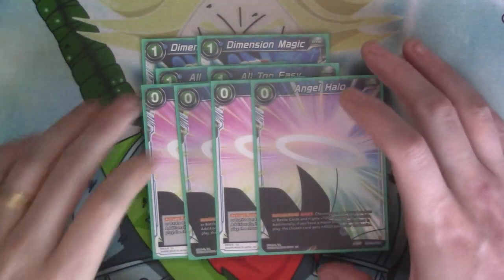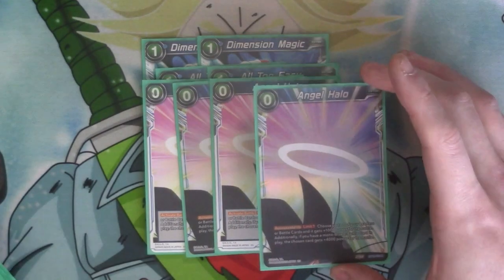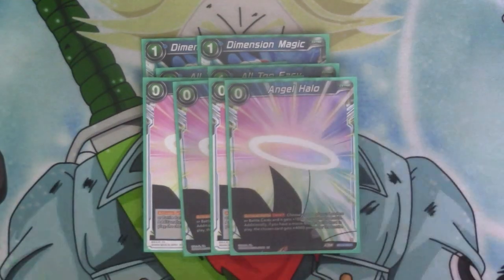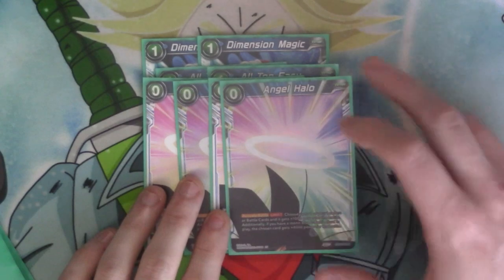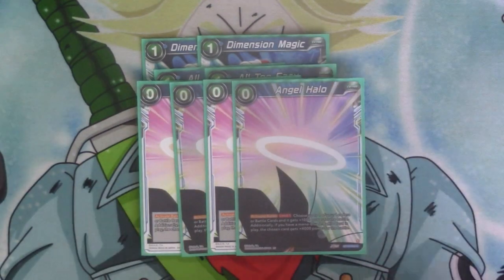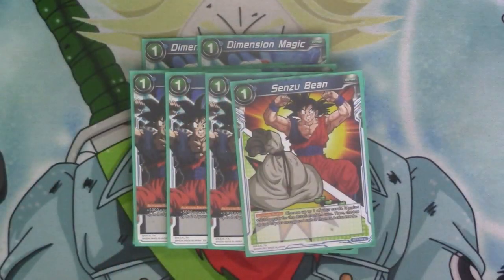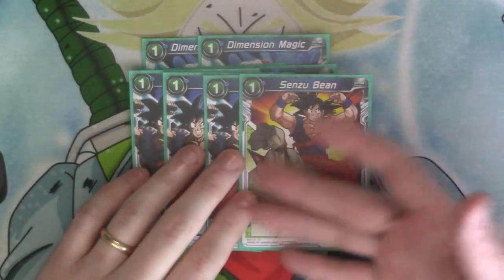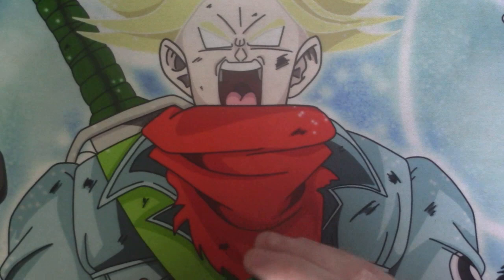Then we've got what the entire deck focuses around basically — most of your skills either discard this or it's used as some form of cost to play cards out. It costs zero but it's Activate Battle limit one. It's a 1k combo, but if you've got a Z battle card out it's an additional 4k. Then we've got Bean with its errata — it's Activate Battle but only during your opponent's turn. The effect is exactly the same, it's just only during your opponent's turn to get the one or two energy back and the 5k.